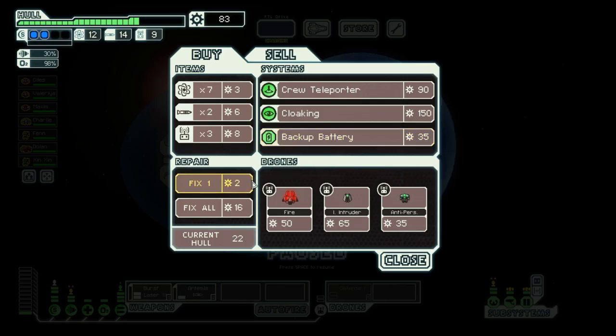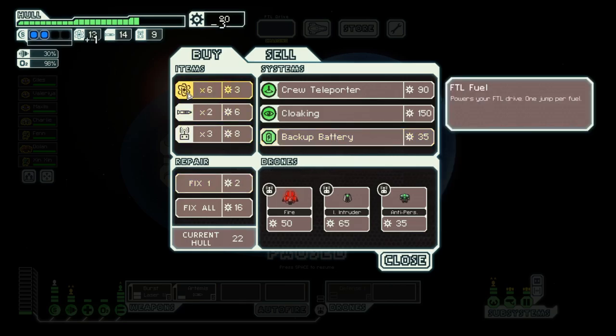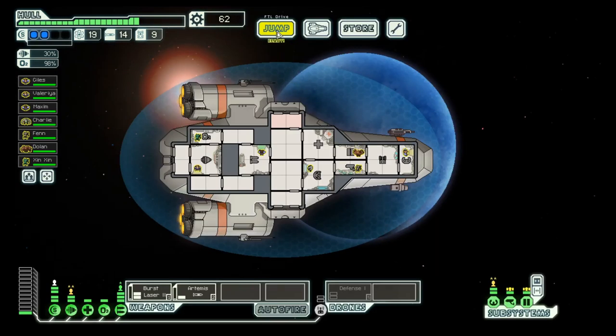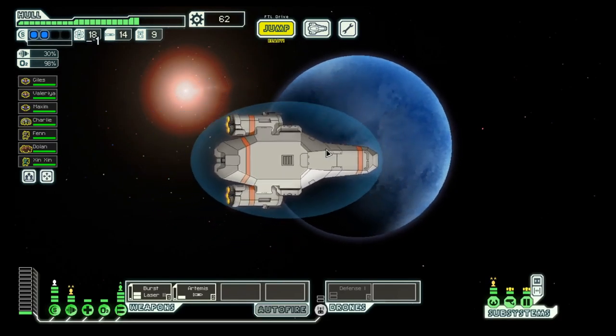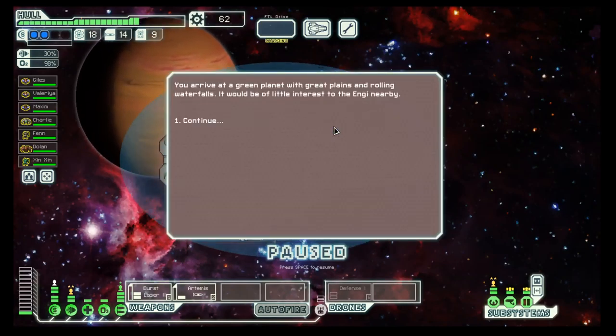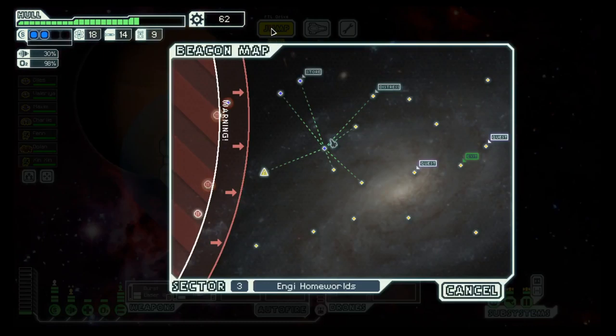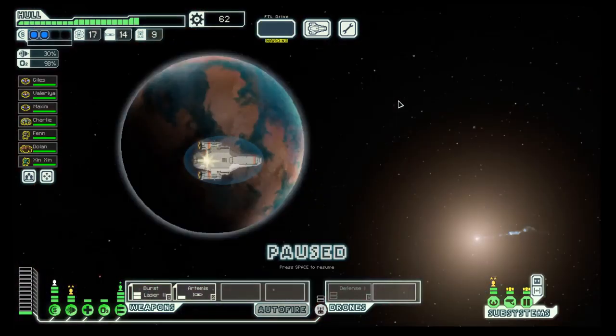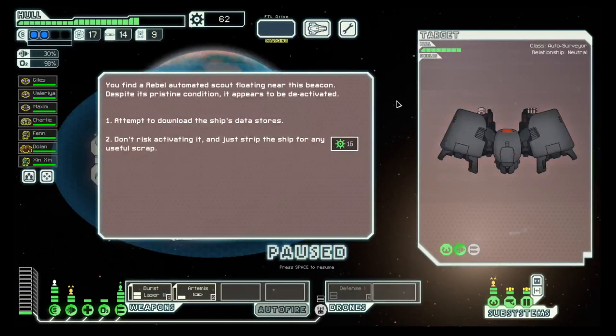Let's go to the other store first. Cloaking — we do not have enough money for it, but let's stock up on fuel and then get down and over here.